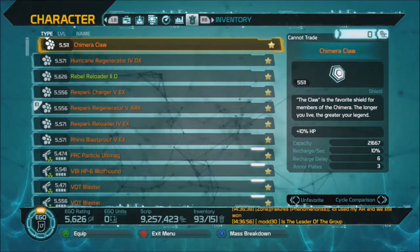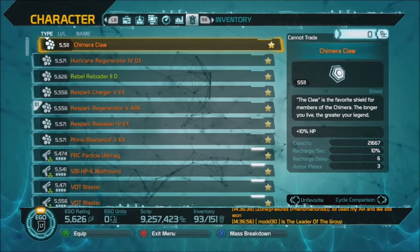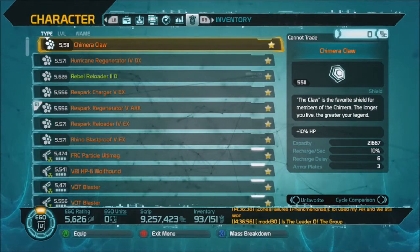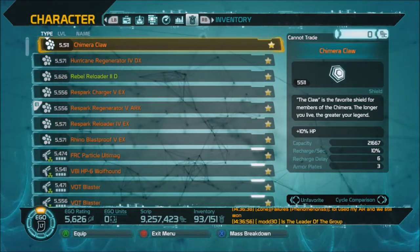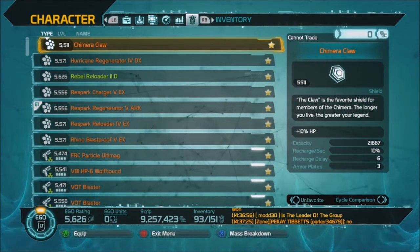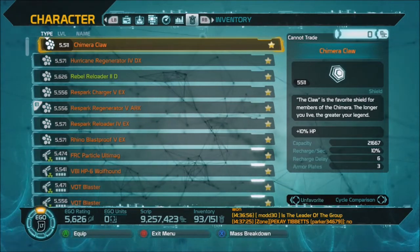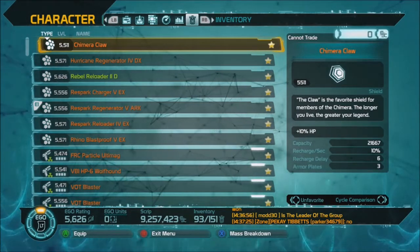Ironclads have a very high capacity and their recharge rate is very low. The delay isn't horrible at 6 seconds, but you're a full 10 seconds before your shield is 100%. That gives you 16 seconds before your shield is back to full capacity again. Now, if you're running around with cloak — where cloaking will bring your shield back up fast and make your shield start recharging — then maybe that's not such a bad choice for you. I don't run invisibility.